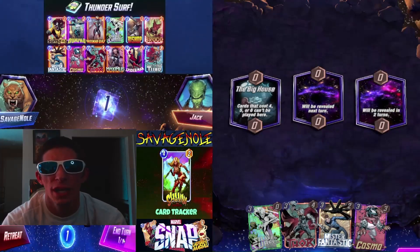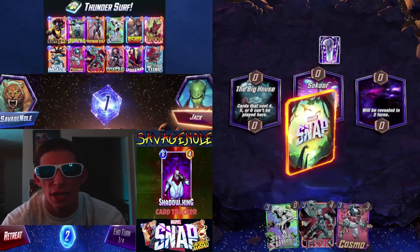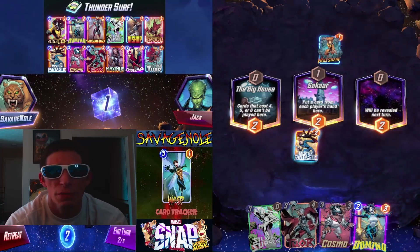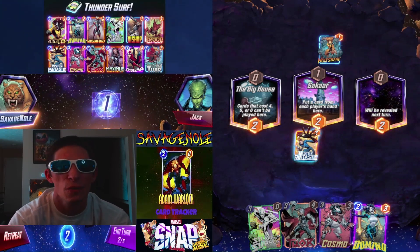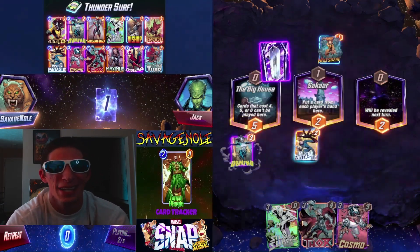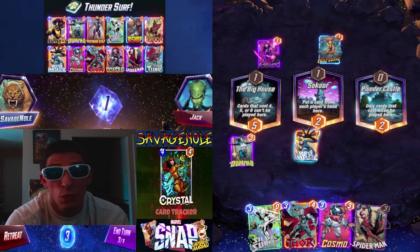What's up guys, we got a kick-ass deck for you today — we are calling it Thunder Surf. It is very straightforward: we are trying to get Thor out on the board, get the hammer in the deck, play Jane Foster to get the hammer from the deck to the hand if we don't already have it, and then on turn six play two three-cost cards with that hammer generating a ton of power. If you want to steal some cubes from your opponents, grab that deck code down below and check out that deck list — it is a whole bunch of fun.